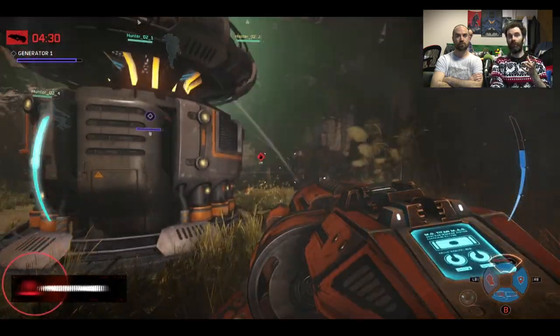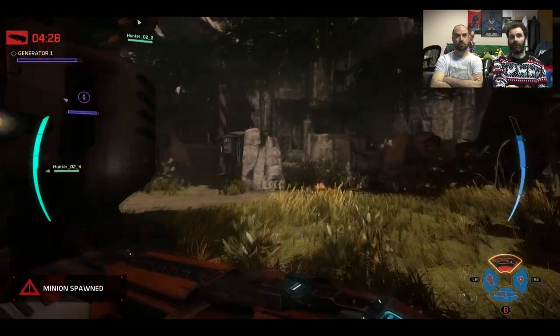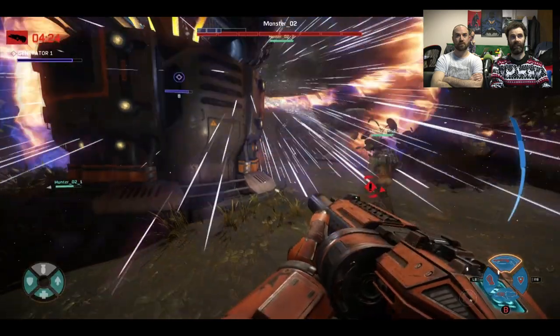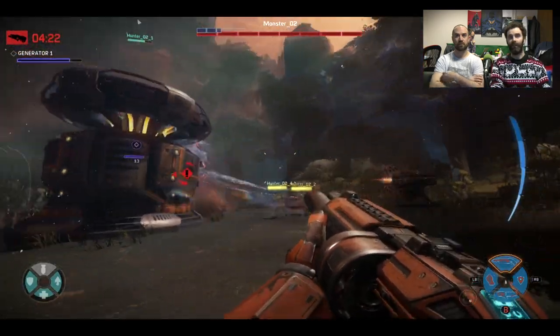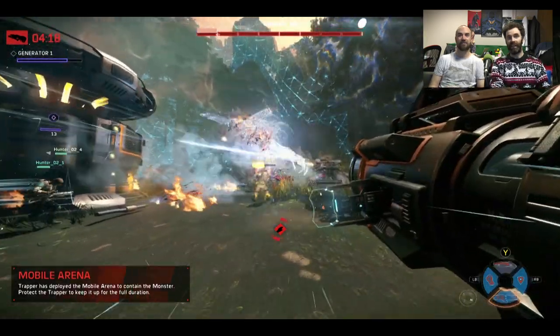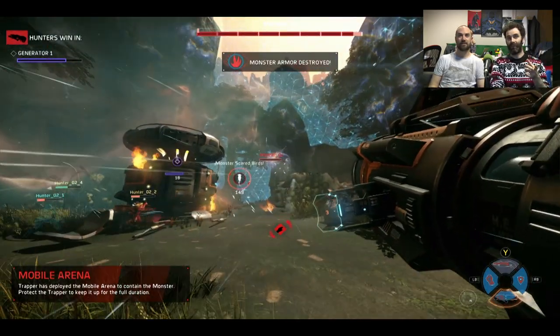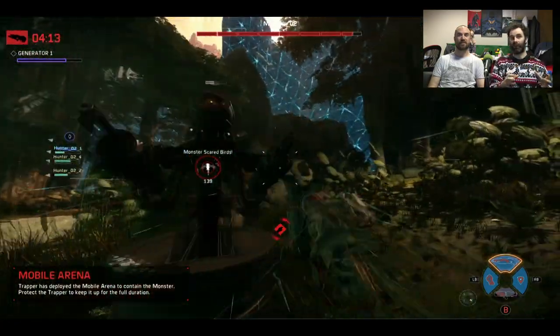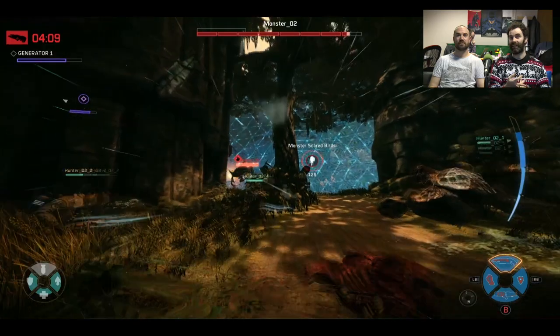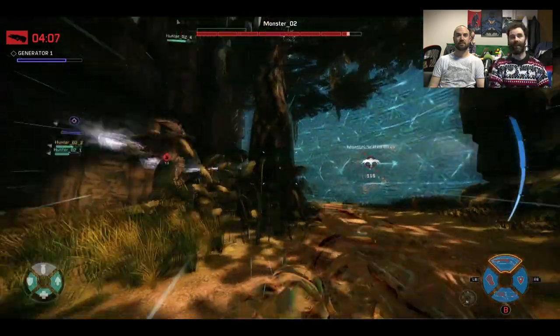Parnell's got a double barrel shotgun, so he really has to get up close to do proper damage. That's the Wraith — just in the distance there. I found a lot of success getting up close and killing some of the minions. This is the supernova ability that Wraith has — she goes into a crazy overdrive. Her melee damage goes up, her speed goes up, she can really decimate a team of hunters quite fast.